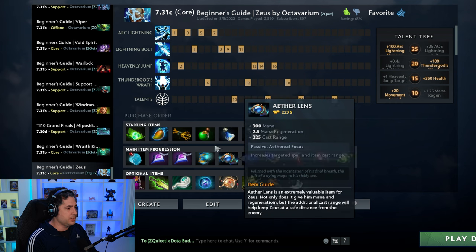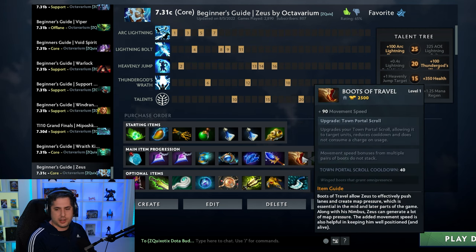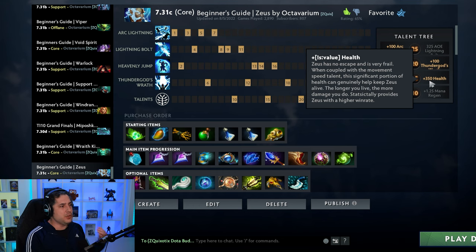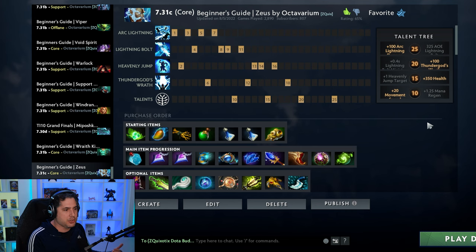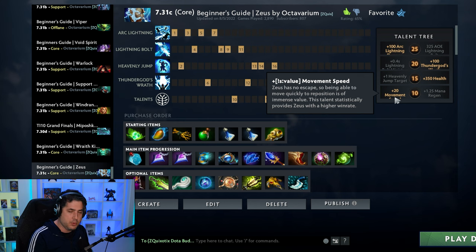You want to take as much regen as you can with starting items, and get that early Bottle as Zeus — if you don't have mana, you're essentially useless. You're going double Null Talisman into Arcane Boots, then disassemble the Arcane Boots and finish Aether Lens. Get your Shard, Aghanim's Scepter, and then Boots of Travel. The Boots of Travel are important not just for split pushing, but because he's super vulnerable. If anyone gets on top of Zeus, he's in trouble. The movement speed talent — which many people skip in favor of mana regen — actually has a significantly higher win rate impact.